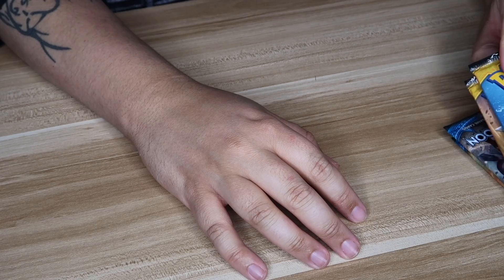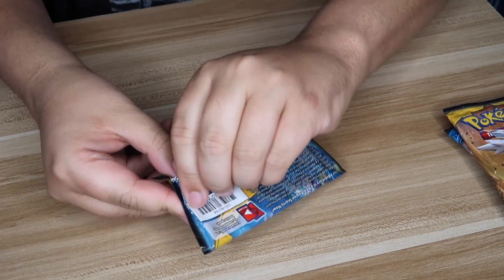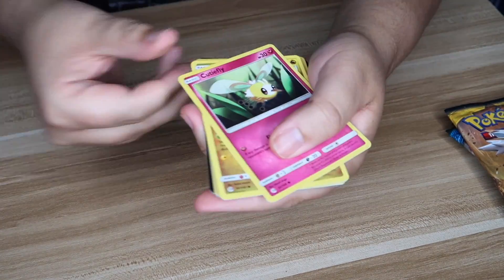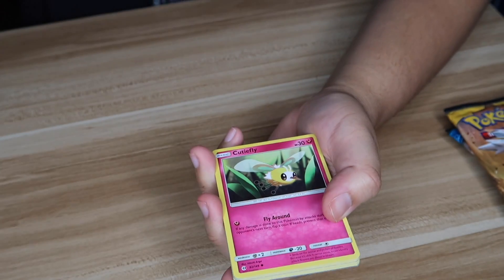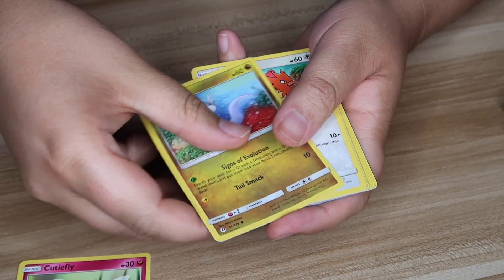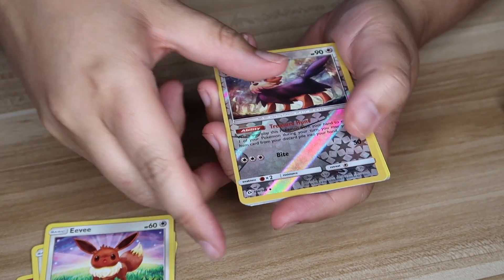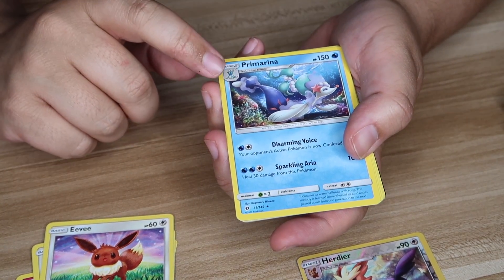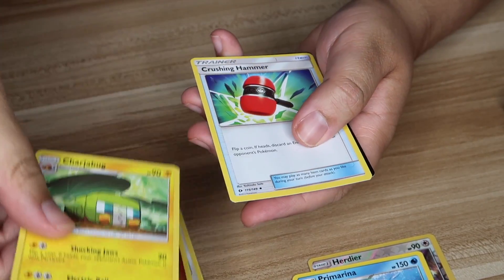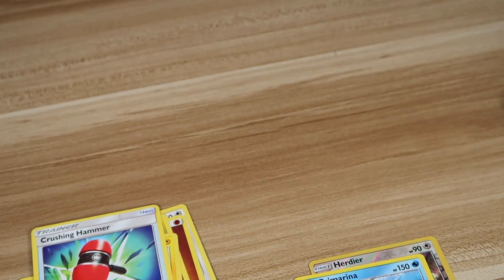Next up — let's open it. Cutiefly, Dratini, Spearow, Psyduck, Eevee, Reverse Holo Herdier, and Primarina was on the pack as well as the Rare. Energy, Dragonair, Debus, Chasing Hammer — there's your code. Moving right along.